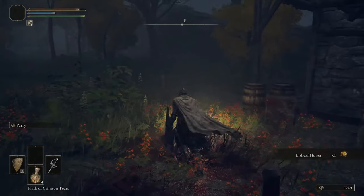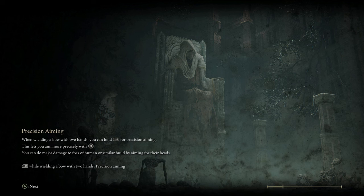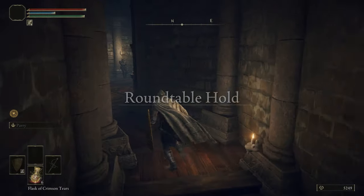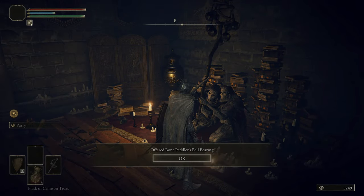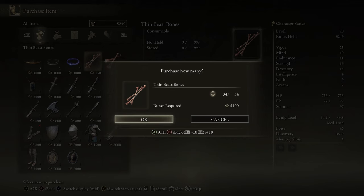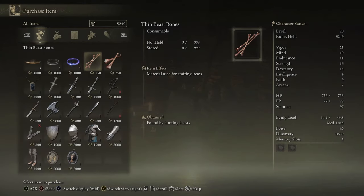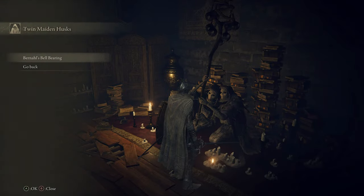We got the Bone Peddler's Bell Bearing. If we head back to the Table of Lost Grace we can turn that in, plus Bernard's bell bearing too. The Bone Peddler's Bell Bearing will allow us to buy bones - thin beast bones and hefty beast bones - used for normal arrows and great arrows. They're a little expensive at 150 souls, but technically 10 arrows per two bones, so 300 souls for 10 arrows. It's good to have because later on we'll be able to craft our own poison arrows.